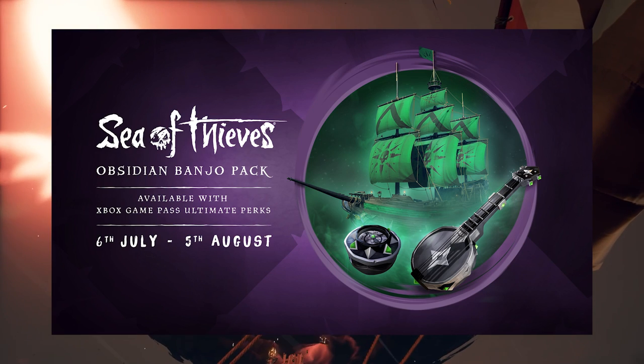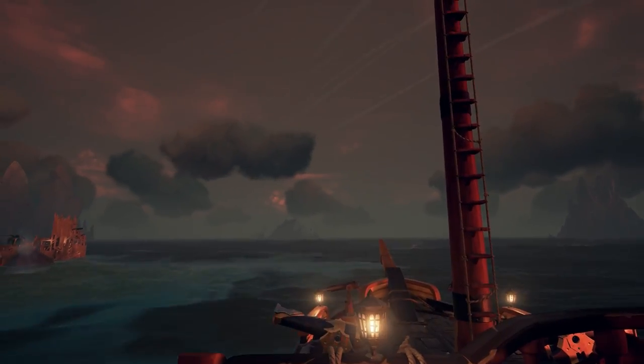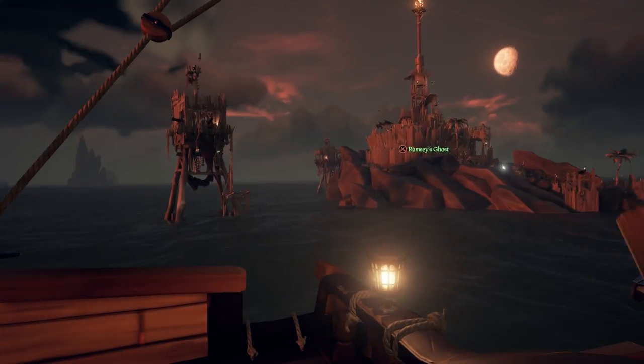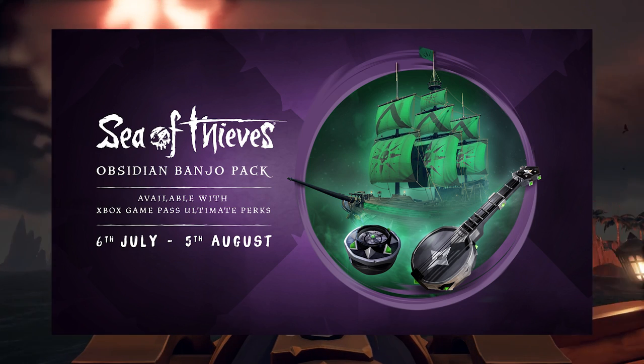The Obsidian Banjo Pack, which contains the Obsidian Banjo, Onyx Compass, and Obsidian Hall. Now, if you don't know, this banjo is one of the rarest Obsidian pieces in the game. Outside of the Black Dog Pack, it was the only one to never be re-released — until now. This promotion lasts from July 6th to August 5th, about a month in all, but there's only around a week left as I'm uploading this.